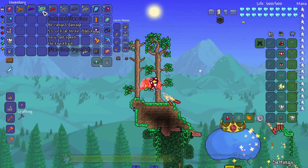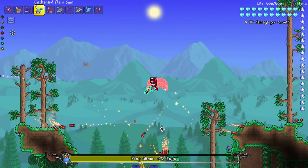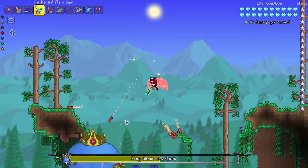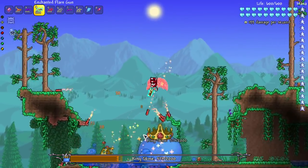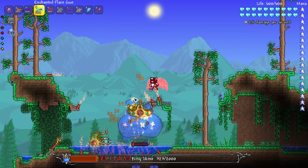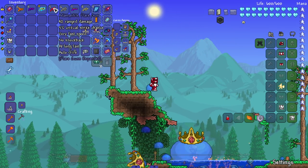Let's move on to the Enchanted Flare Gun — it doesn't say anything special. What's so enchanting about it? Other than it just glows, it looks like it just glows and does more damage. Very enchanting indeed.